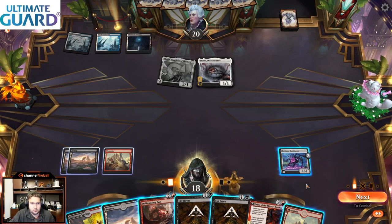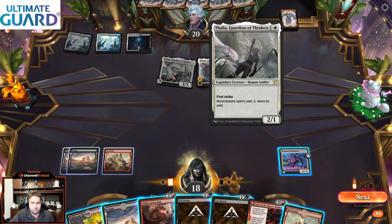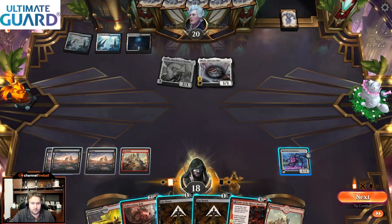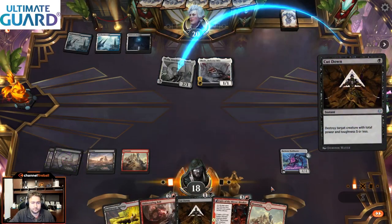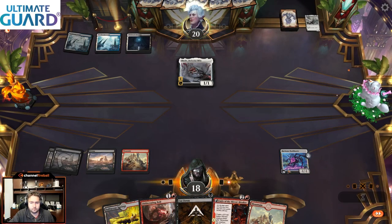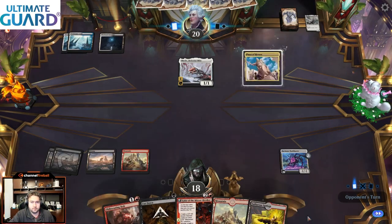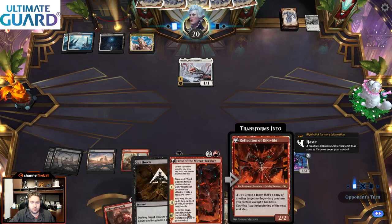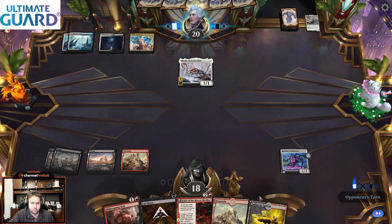Our opponent still isn't doing a whole lot. I kind of want to try to kill Thalia — kind of risky, but let's do that. Could run into a counter, but there's not that many — basically just spell piercing I suppose. Now we can draw another card off Bankbuster and we're still at 18, so relatively healthy, although we do have to worry about Shouldered here. We don't have the necessary removal to deal with Shouldered at the moment. If they play it, it's a potential problem, but we've got some draws to get us out of it.